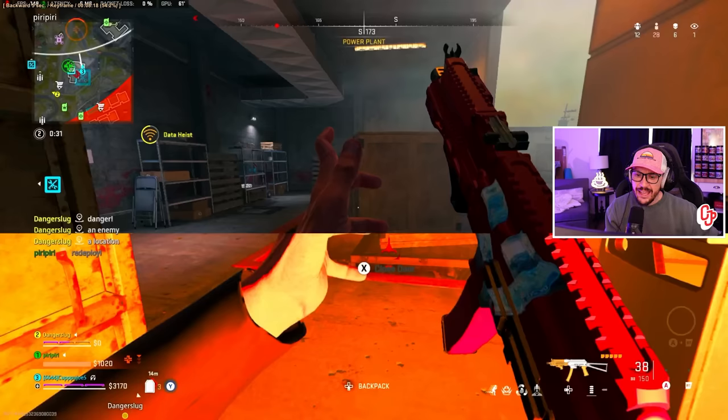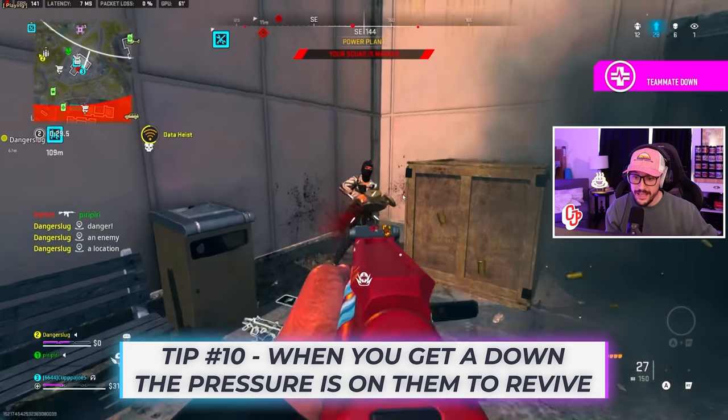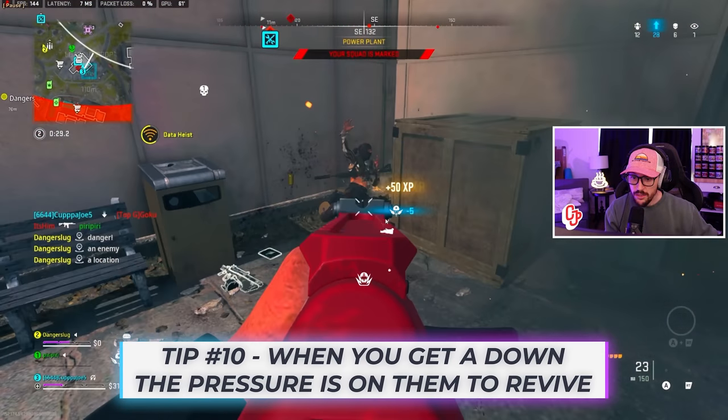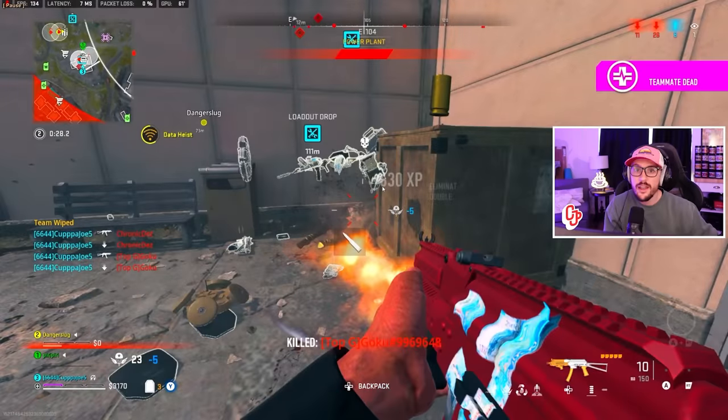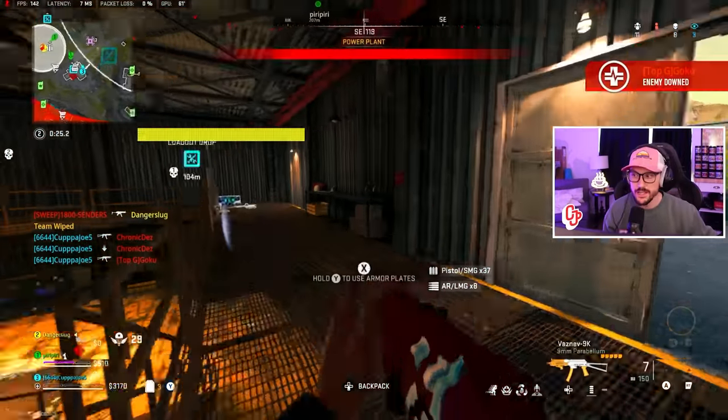The pressure is on them. He's full plates, then there's a down. This guy just got revived, but he's very low health — he hasn't had time to fully re-plate yet. That's why they were throwing the cluster mine down, to try to protect themselves. Even though I gave them time to revive, the second guy I kill is very low health. That's a pretty easy 1v2 situation right there.